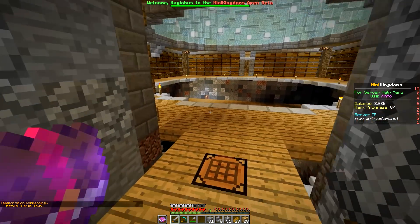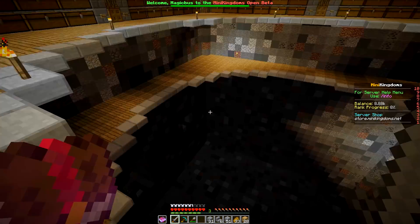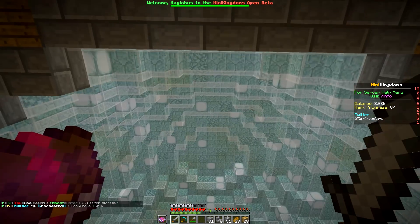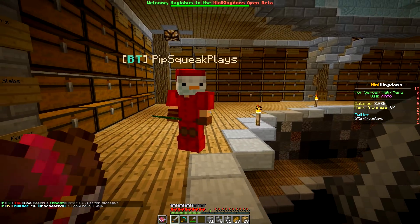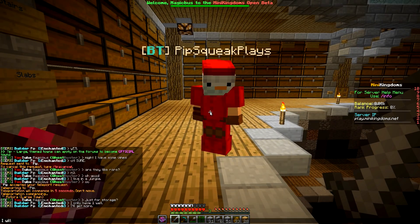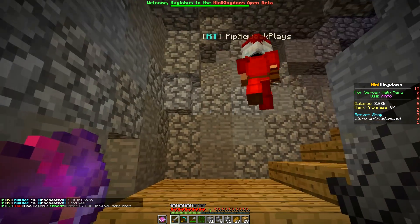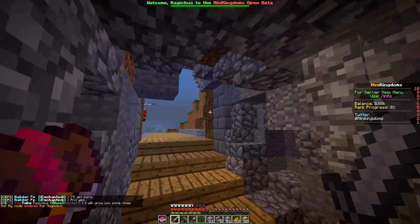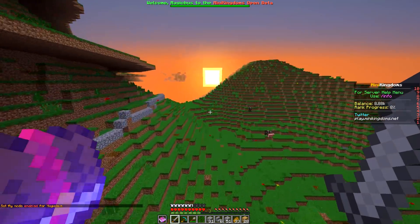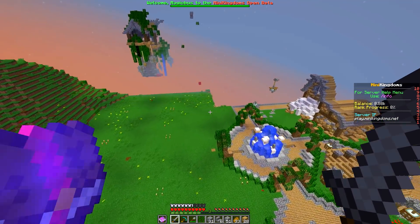Pip is going to give me some vines. Whoa, what is that? Just for storage? Wow, this is really cool. You only have one vine - I will grow you some vines. This is awesome. Can I fly? I think I can. All right, let's fly up here and look at Pip's place while we're here. Oh yeah, Pip does live in a jungle. Okay, cool. Thank you very much Pip, you can keep your builder rank now that you gave me vines.